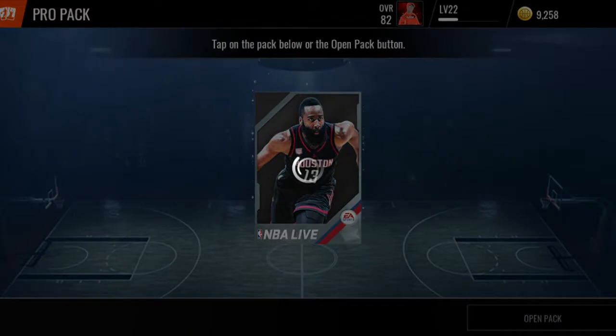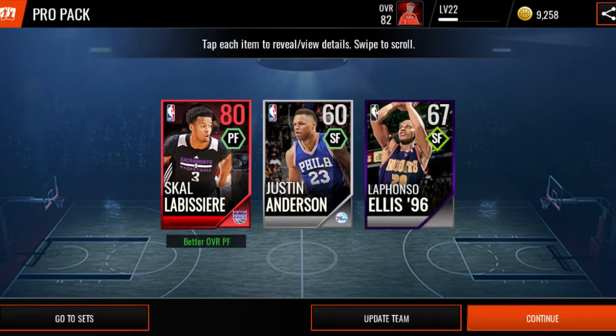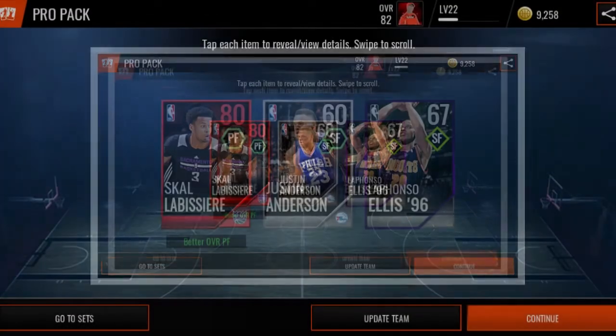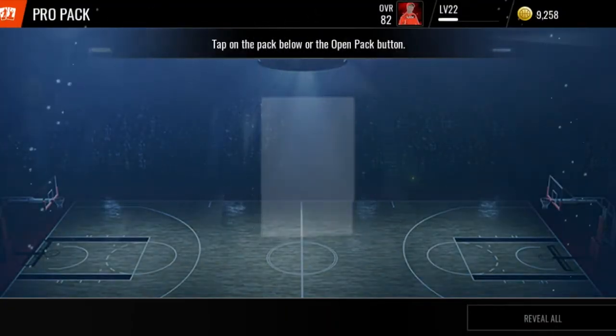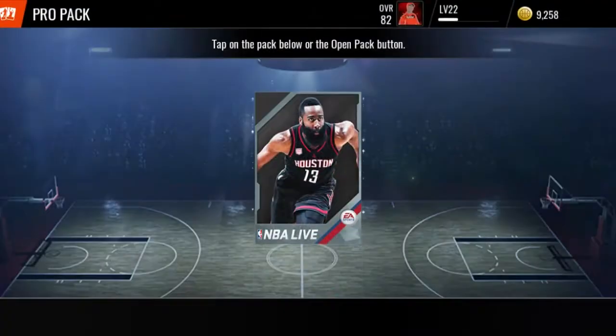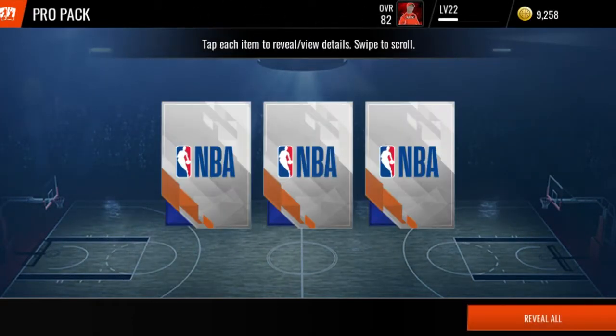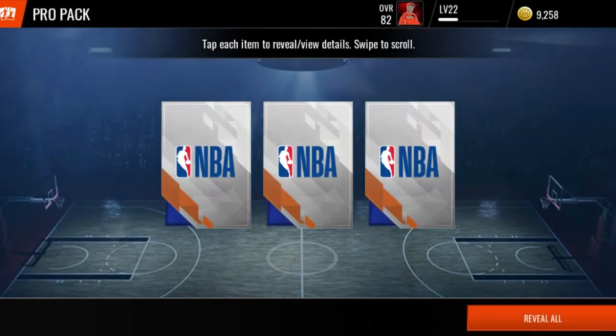Let's open four pro packs and one triple double pack. Out of our first pro pack, we're getting the leads - let's go! We're going to open three more pro packs. I will take that - that's the second time I pulled that scout. He goes for about 80K. Definitely some profit made back on that one.